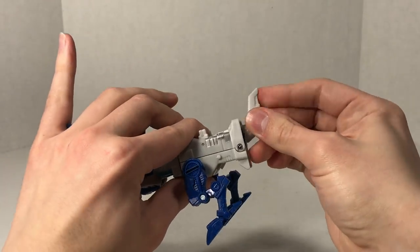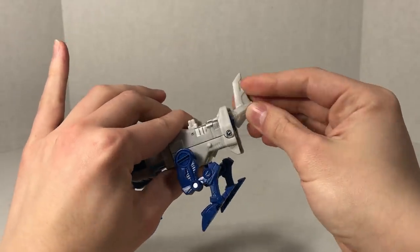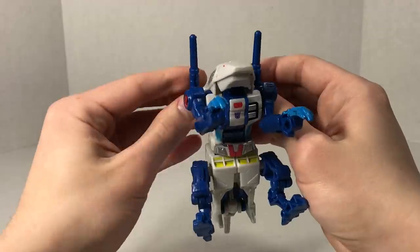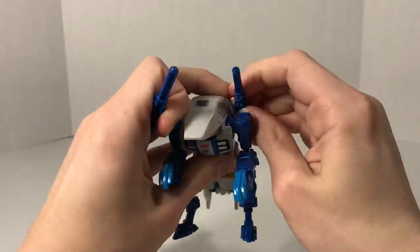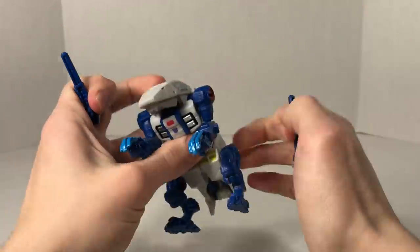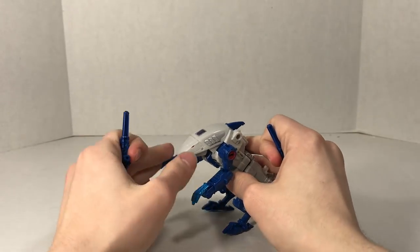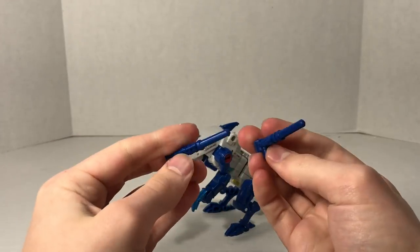You can also get the tail to wiggle a little bit. For accessories, he comes with these two guns. When he came packaged, he came packaged with those guns already attached to him, so let's just leave them up there.